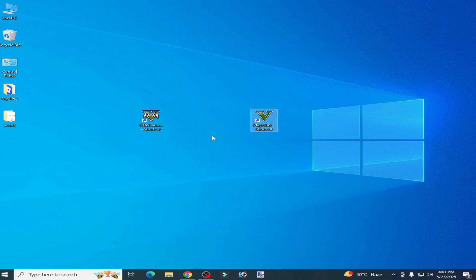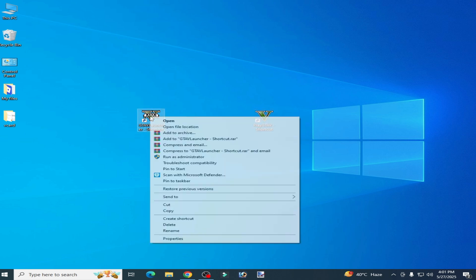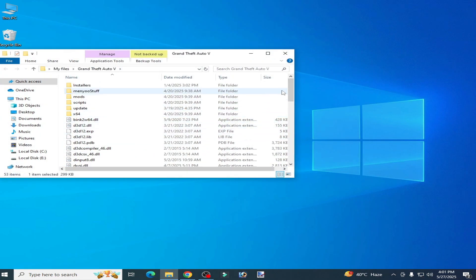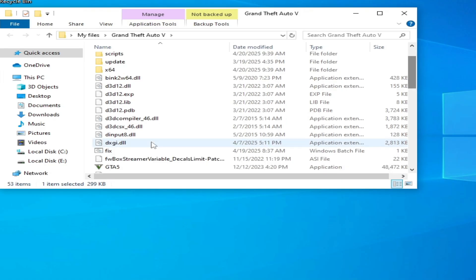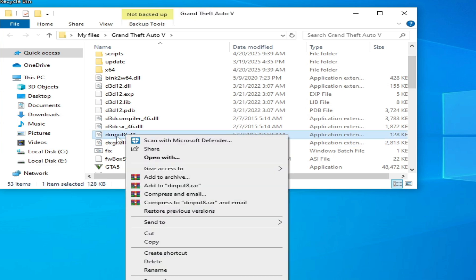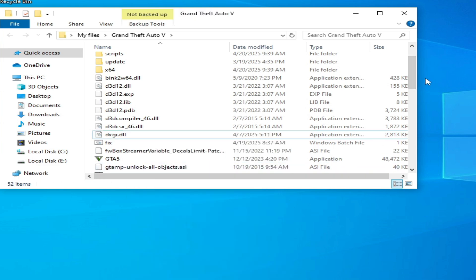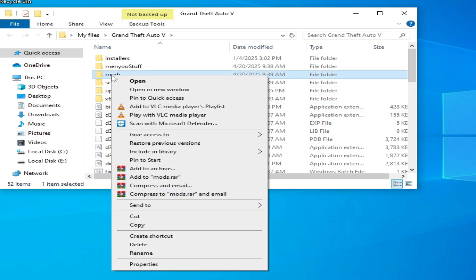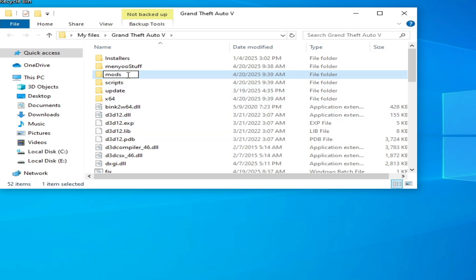If you're still facing the issue, solution number three: go to your game directory, open file location, and delete this file — 'dinput8.dll' — hit Delete. If you're still facing the issue, you need to disable your mods. Go to your mods folder, rename it, and type 'disable'.